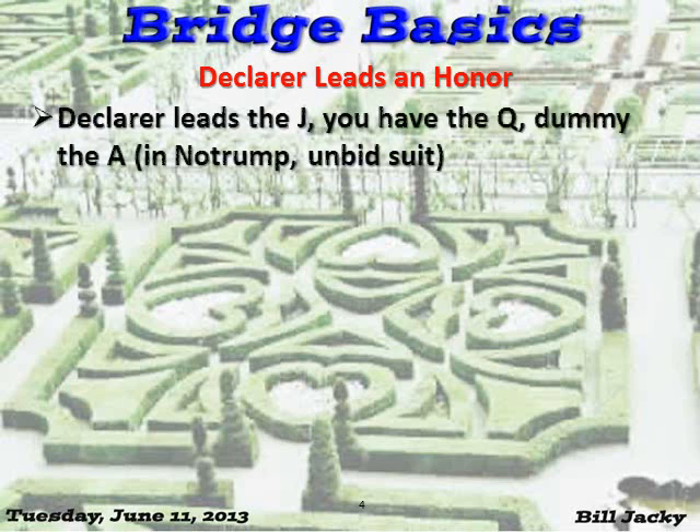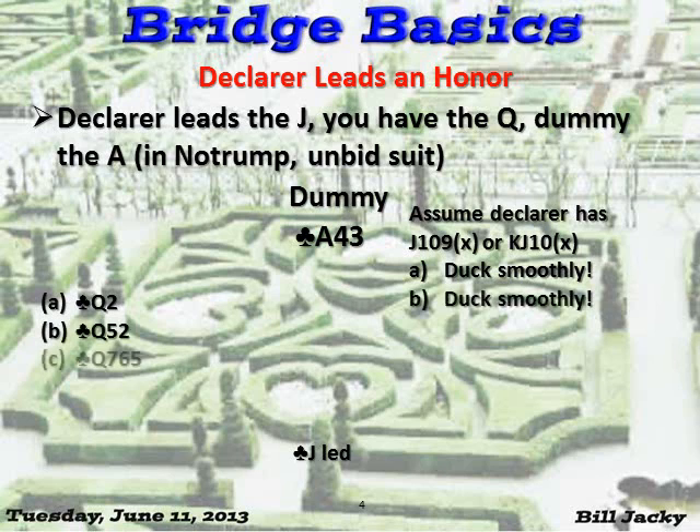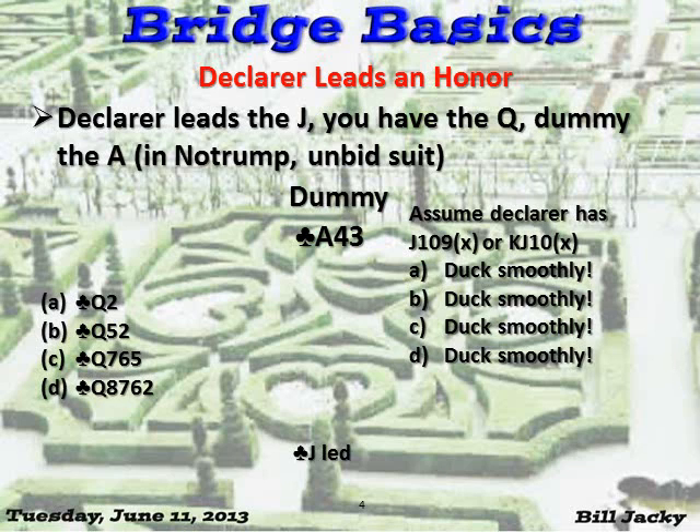A similar situation, except this time declarer leads the jack. You have the queen and dummy has the ace. Assume that declarer has something like the following: with queen doubleton, duck. Queen tripleton, duck. Queen fourth, duck. Queen fifth, duck. It's always a duck.